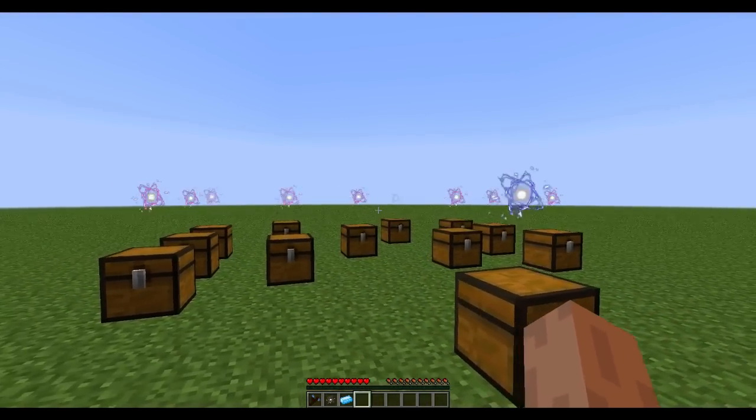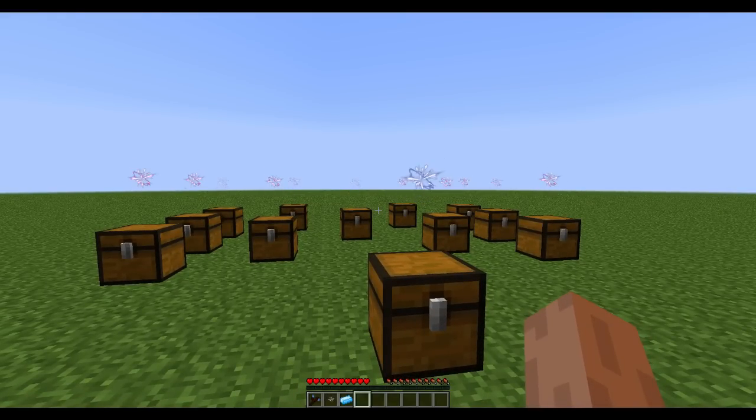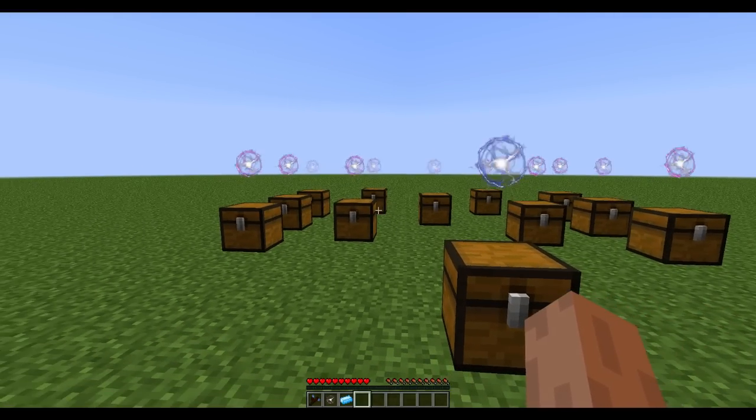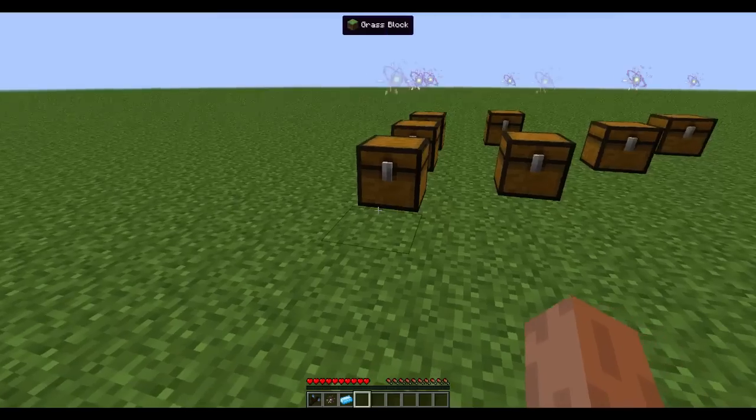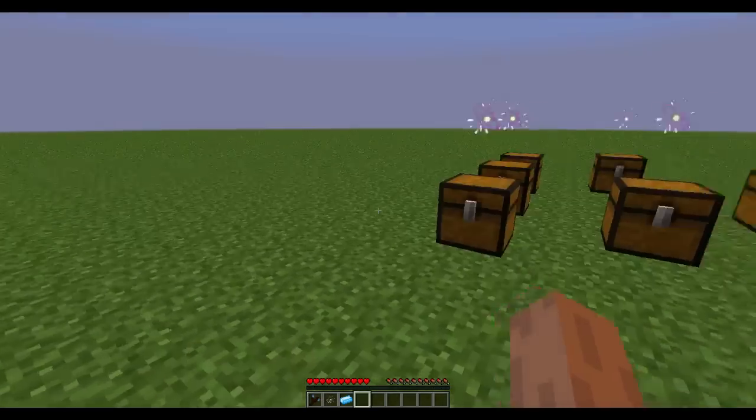So how does this work? Right now there's only one item that can interact with these, but there will probably be more in the future. I'm thinking of having one that, for example, when you give it a request, it pulls a random item — so if I want an apple, it just pulls it from the chest.